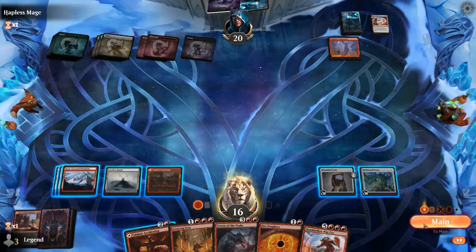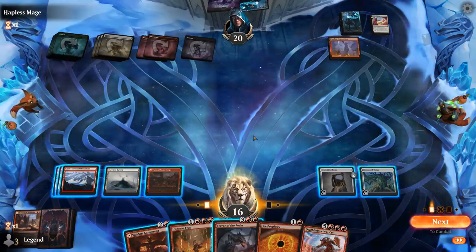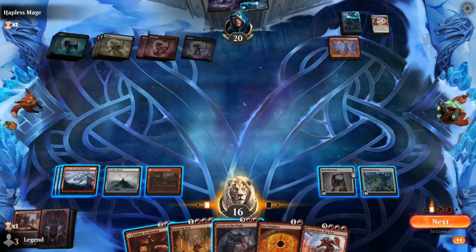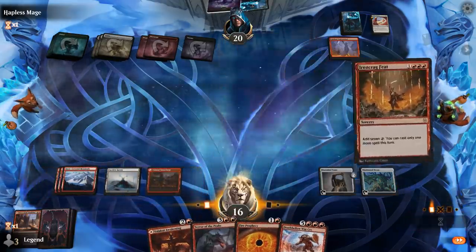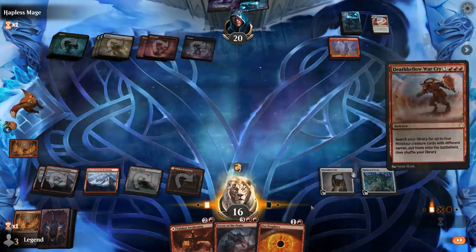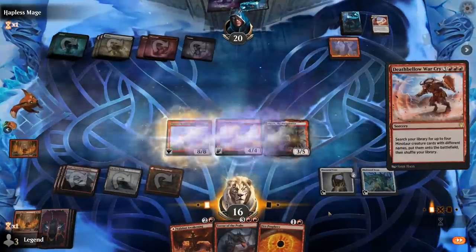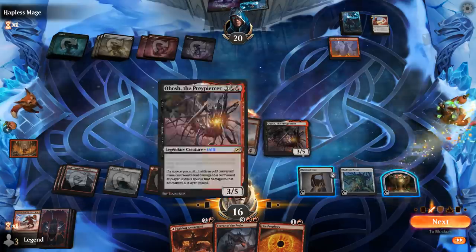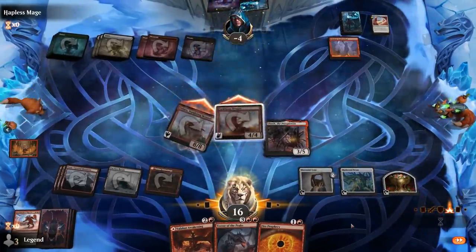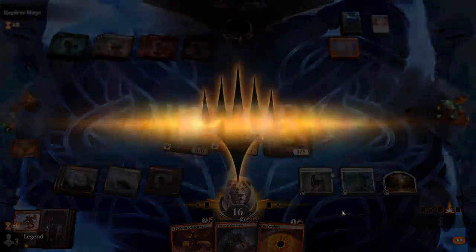We've got to combo here. Terror of the Peaks is in hand, which means I'll only have Yidaro, Goldspan, and Obosh — but that's still more than enough for lethal. Let's go for it. The creatures get hit for 12 but it's doubled by Obosh, dealing 24 damage even without Terror of the Peaks. Sweet — on to the next one.